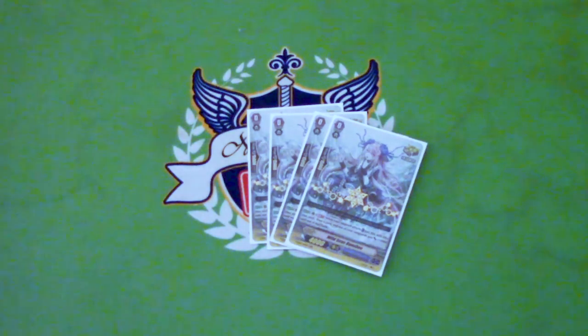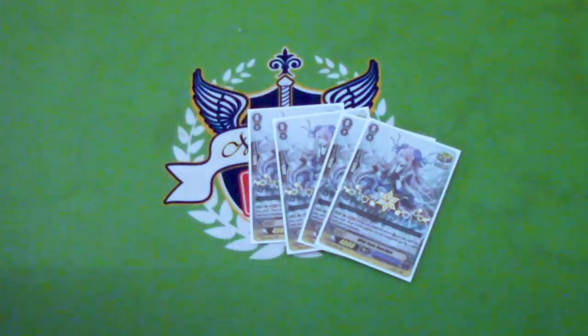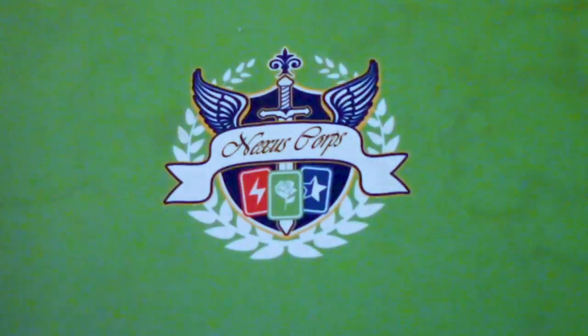GB1 with Vanguard attack — shove it in soul, Vanguard gets 10k, draw a card. Good way to get cards in your soul. You can also Soul Blast them out, call them back, and do that again.